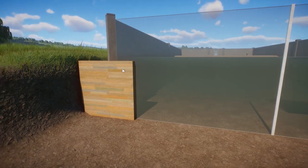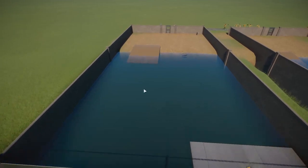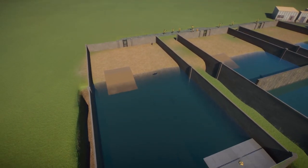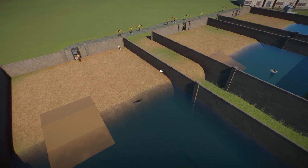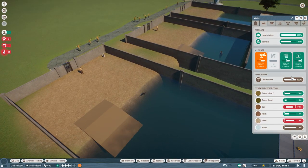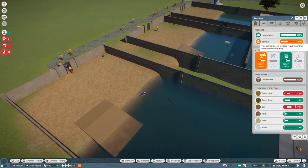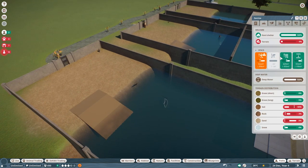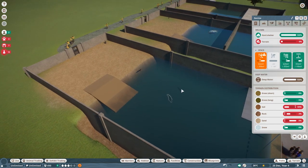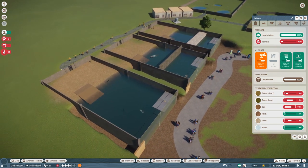Just to show you how I set it up: we have a water depth of a little bit more than four meters - about four meters and ten centimeters. Every animal needs that four-meter requirement to go deep diving. This one is at 100% deep diving, this one also has deep dive potential, the seal is working, and the otter is working too - everyone is good in this habitat.